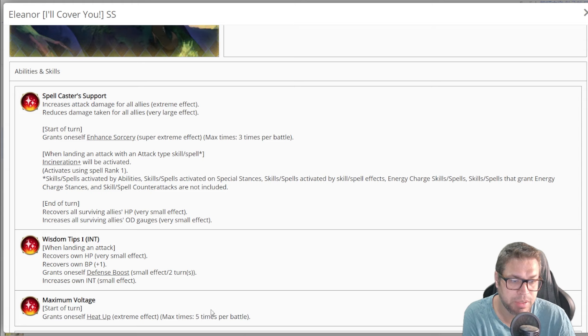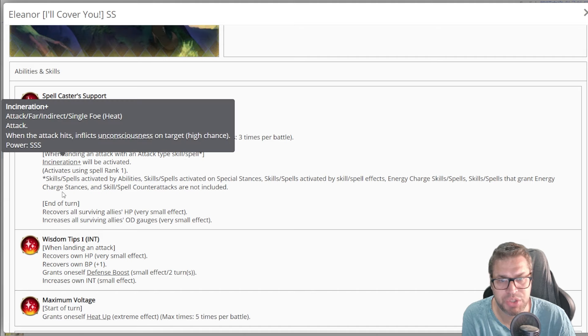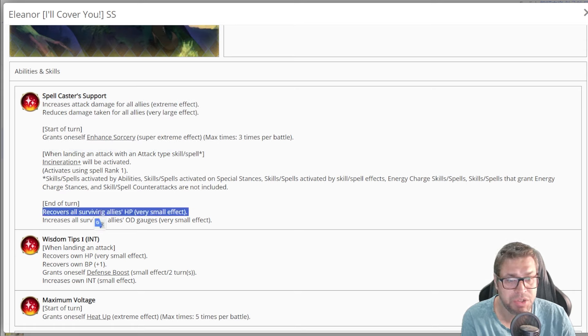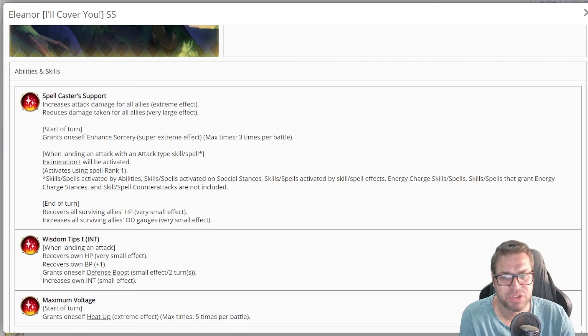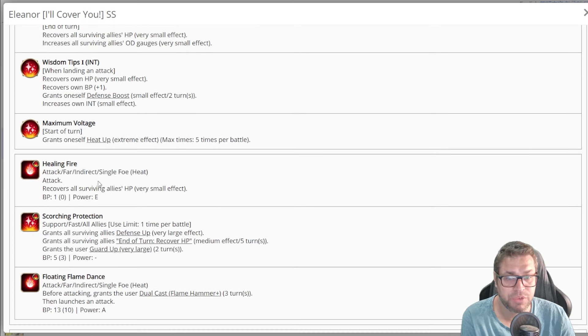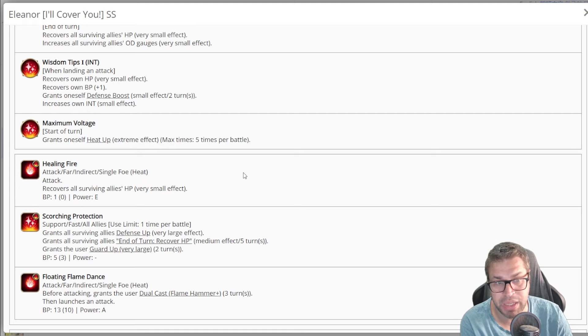She grants herself 150% damage total but reaches max potential by turn five. When landing an attack she always chases with Incineration Plus, a triple-S power heat attack that can instant-kill. By end of turn she recovers HP for everyone for around 400 and also 5 points of OG gauge, though 5 points is usually useless. When she attacks she recovers HP by around 400, gets 1 extra BP, and applies defense boost to self — a 10% damage reduction for two turns. She also gets 5% intelligence per attack. Skill one is Healing Fire, a single-target heat attack that recovers her HP for another 400.